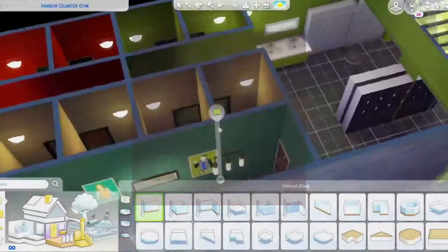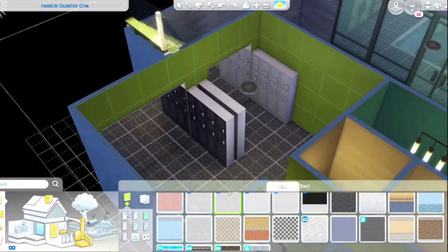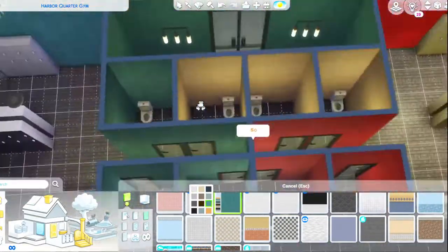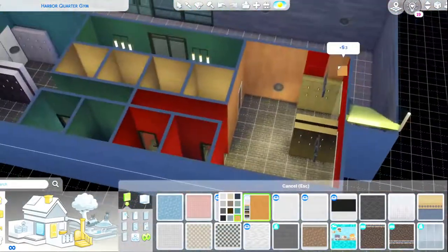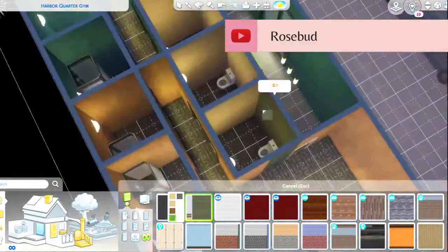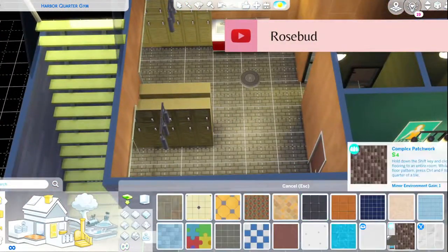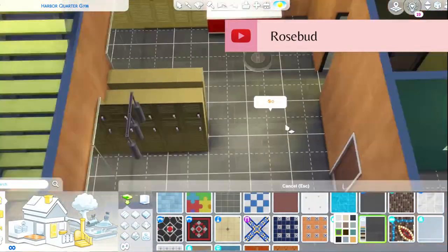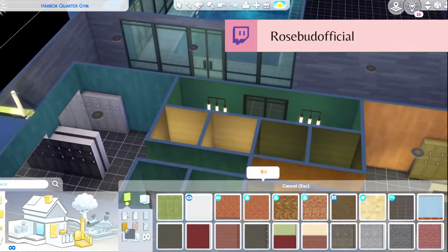Hello, my beautiful buddies and welcome to Rebuilding Veronaville. We are building the Platinum Gym. This gym is from the Free Time pack in The Sims 2 — it's one of the sub-neighborhoods. Sims 2 works differently than The Sims 4; they have sub-neighborhoods for their community lots, and that's kind of where I get my inspiration for community lots in The Sims 4 for my save file.